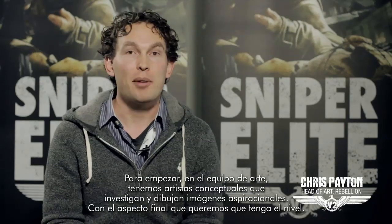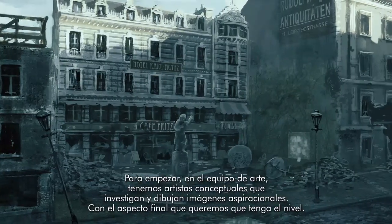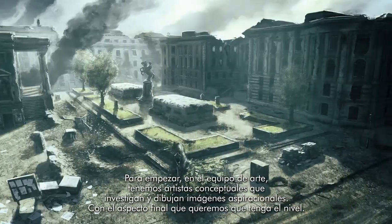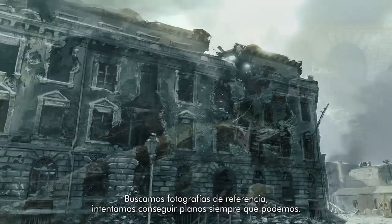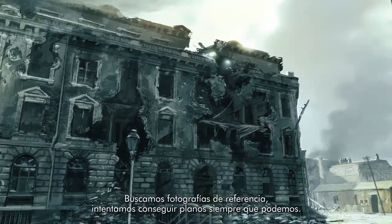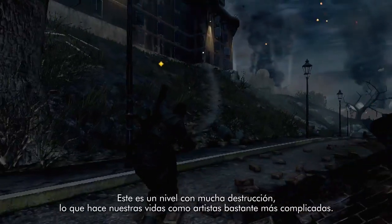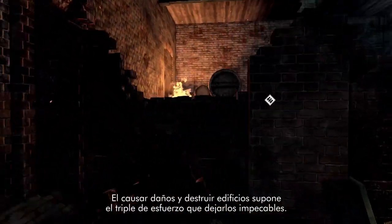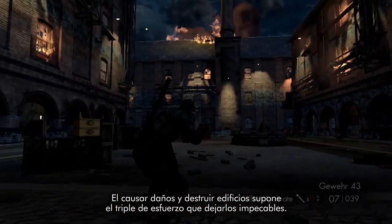Starting with the art team, we have concept artists who look at reference photography and draw up aspirational images of what we'd love this level to look like. We look at reference photography and try to get blueprints wherever we can. There's a lot of destruction going on in this level, and it actually makes our life as artists a whole lot more difficult. Making damaged and destroyed buildings takes about three times as much effort as making a pristine building.